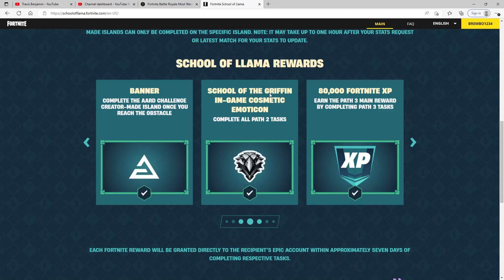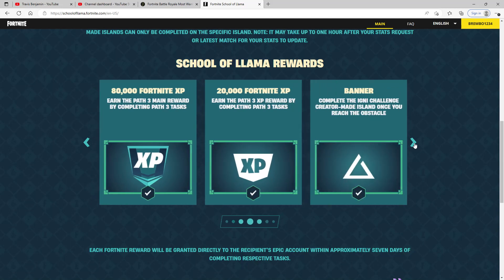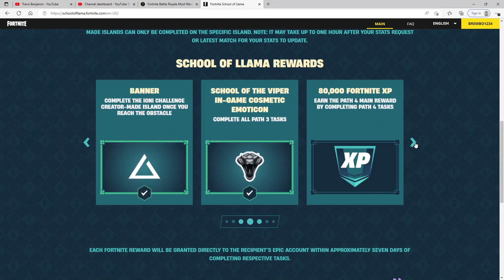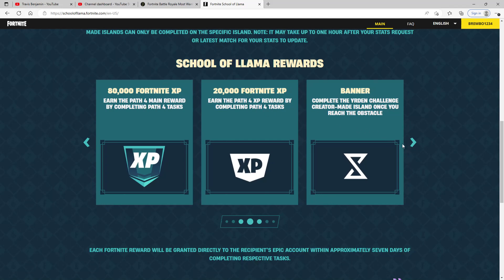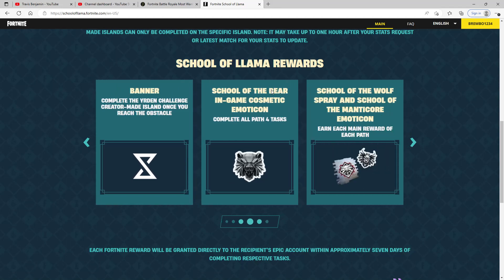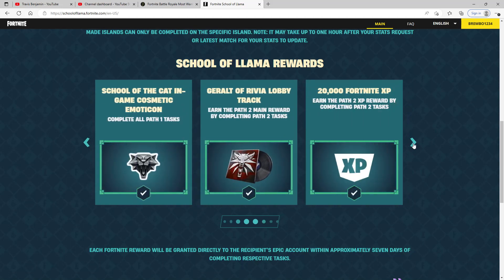Path 2 gives you a griffin bird cosmetic and 80,000 XP, which is basically like a whole level-up token. A lot of the rewards across paths are XP, banners, and emoticons. I just finished completing all of Path 3, and the reward is the School of the Viper in-game cosmetic emoticon. Path 4 gives 80,000 XP, 20,000 XP, a banner, the bear cosmetic, and the School of the Wolf spray and School of the Manto Core emoticon.